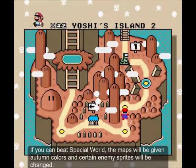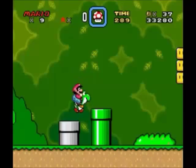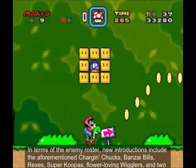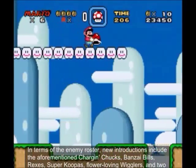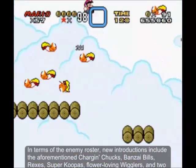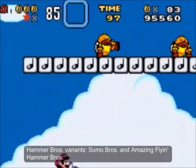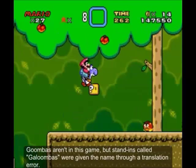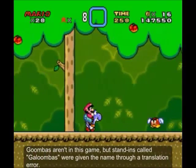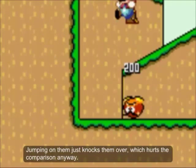If you complete the Special World, the maps will be given autumn colors and certain enemy sprites will be changed. In terms of the enemy roster, new introductions include the aforementioned Charging Chucks, Banzai Bills, Rexes, Super Koopas, flower-loving Wigglers, Sumo Brothers, and Amazing Flying Hammer Brothers. Goombas aren't in this game, but stand-ins called Goombas were given the name through a translation error — jumping on them just knocks them over, which hurts the comparison anyway.